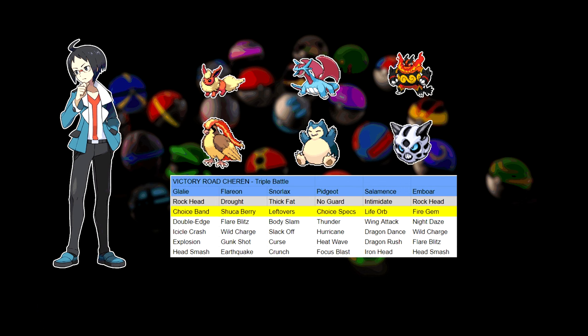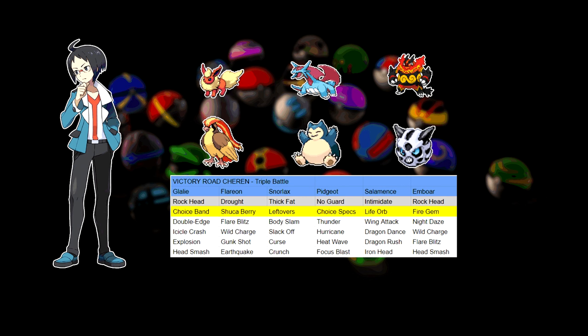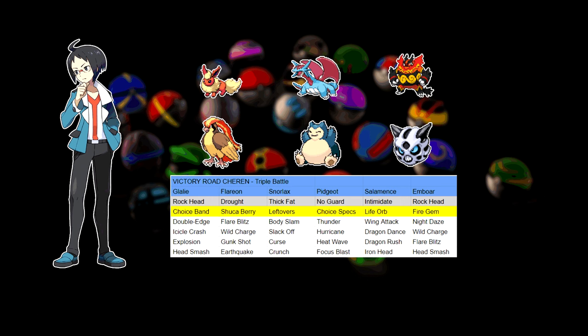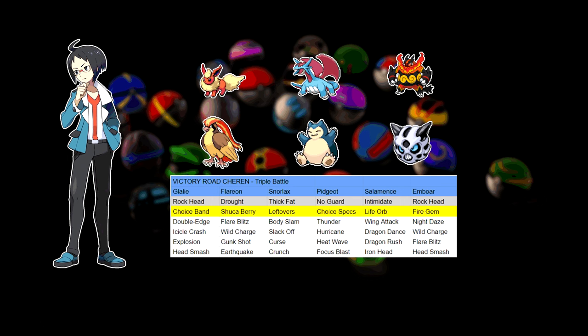After Wolfie, we can backtrack to Victory Road for one last face-off with Cheren. This time it's a really nasty triple battle. Team-wise, Cheren is more of the same with a Unova starter replacing his Hoenn starter. In this case, it's Emboar replacing Blaziken.